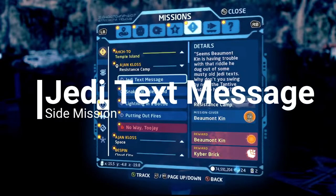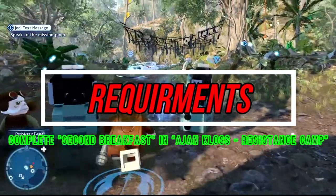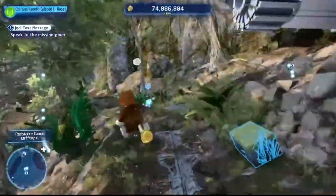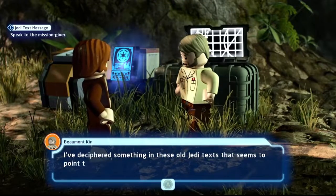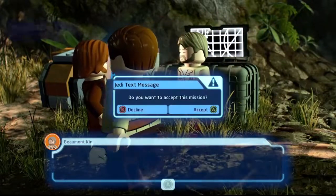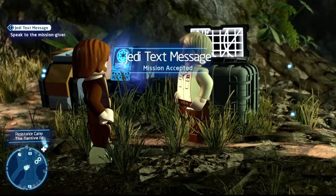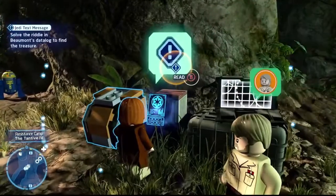For the beginning of the Ajan Kloss guide, we're jumping on side missions first — the first one being Jedi Text Message. Take this route up into the mountain where the big resistance hangar is, housing the Tantive IV. This gentleman up here has a mission for us — he believes he's found Jedi text to decipher, which is a big riddle to him. After he talks to us, accept the mission. He'll point you to the blinking blue data pad, so head over to it.